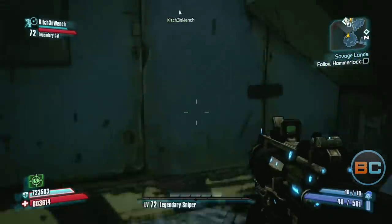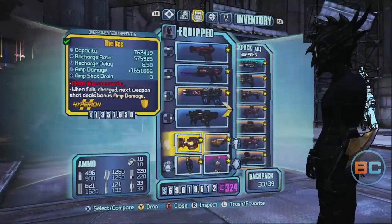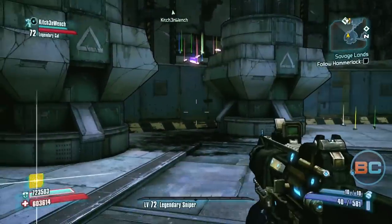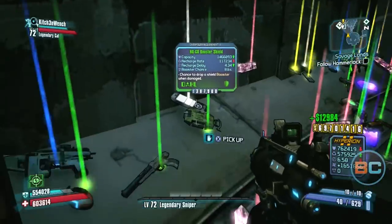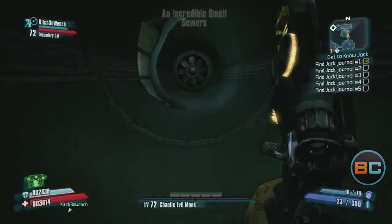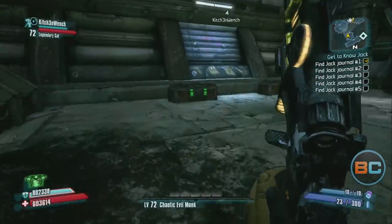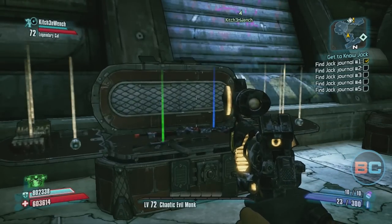And if all else fails, you can do a grenade jump. To do this, unequip your grenade mod so you don't have one. Throw a grenade into the corner, run up to it, and jump right before it explodes. This should propel you up onto the ledge, but it does take a few tries to get the timing down. And finally, when you're done collecting everything, don't forget to check the two chests in the room where Moxxi used to be. You have a chance to score legendaries from them.